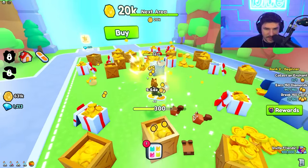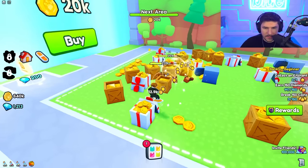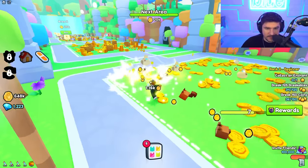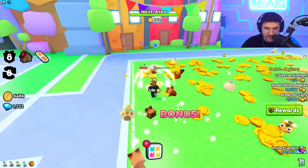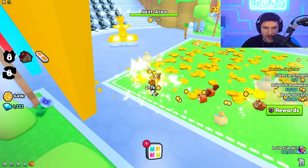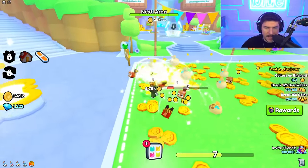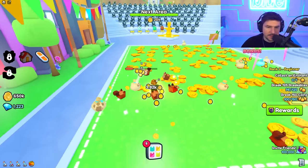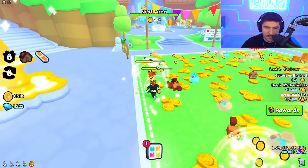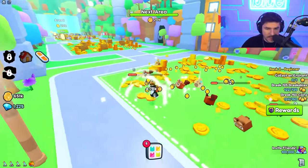We need to earn three more diamonds to complete that quest. We have quests like break 150 coins — it's way easier to go to the first area and just break everything there, especially the breakables. Look at that, it's just going up immediately! PS99 newbie back at it again — it's probably the best simulator ever made on Roblox. Pet Sim X was really good but this is way better, and as a noob it makes it so easy and satisfying to get into.